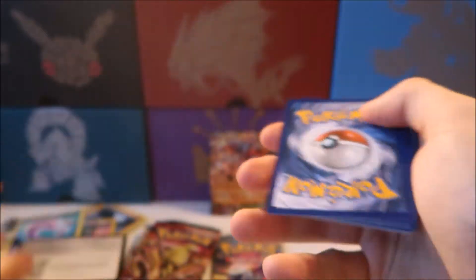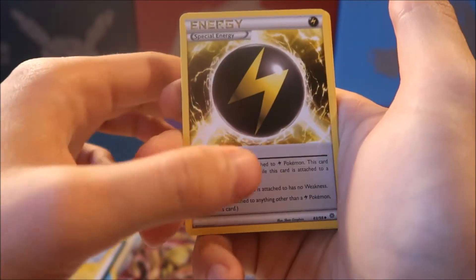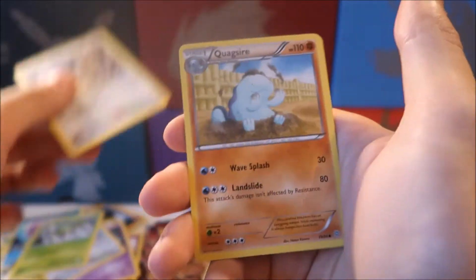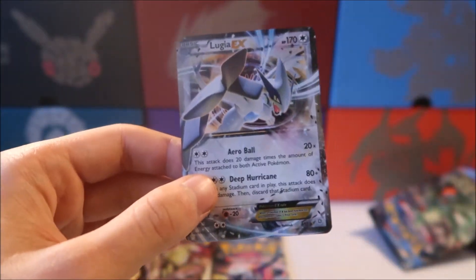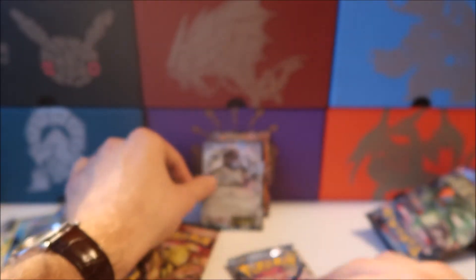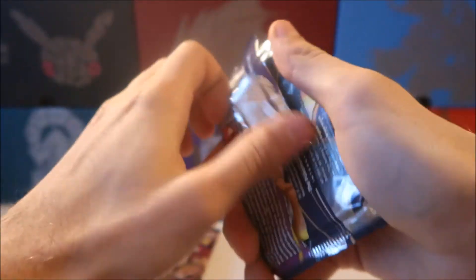Next up we have two Ancient Origins packs. I'm assuming these are just the Ancient Trait cards, which are obviously pretty sweet. We have a Rotom, Flash Energy, Whimsicott, Unknown, Porygon, Spinarak, Meowth, a reverse holo Spearlink — and oh my goodness, our second EX! We just pulled the Lugia EX! So three packs down, two EXs — these tins are treating us pretty well so far.